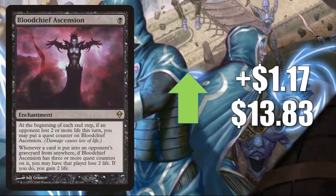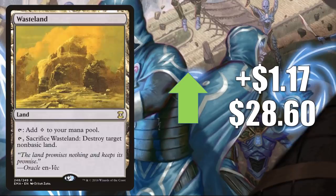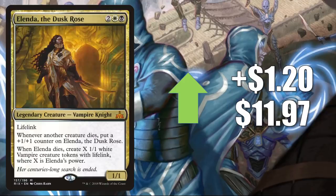Bloodchief Ascension up $1.17 to $13.83 — has seen more play since Kroxa came out. Anointed Procession goes up $1.17 to $18.99 — there are a number of Ikoria and Commander 2020 cards that create tokens, so this will see additional Commander play. Wasteland from Eternal Masters goes up $1.17 to $28.60 — sees Vintage and Legacy play and also a lot of Commander play. Vilis, Broker of Blood goes up $1.20 to $11.97, seeing increased play right now with Fiend Artisan, Eerie Ultimatum, Death's Oasis, and more Ikoria cards.